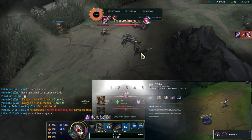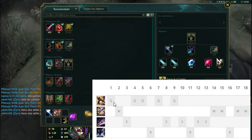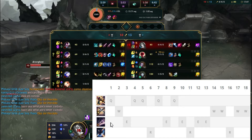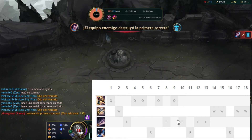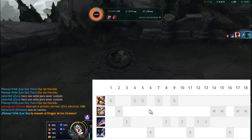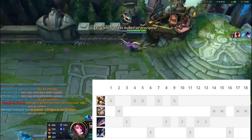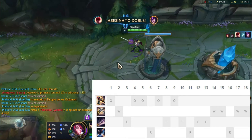Let's now go to the order of abilities. The first ability we are going to max will be the Q, which is our main damage ability, the Estocada. The second ability to level at level 2 will be W, the block, and the third will be E, the attack speed ability. Max order: Q first, E second, W third. Remember to take the ultimate at levels 6, 11, and 16, and use the passive well — where the mark signals the weakness is where we must attack to generate additional damage.